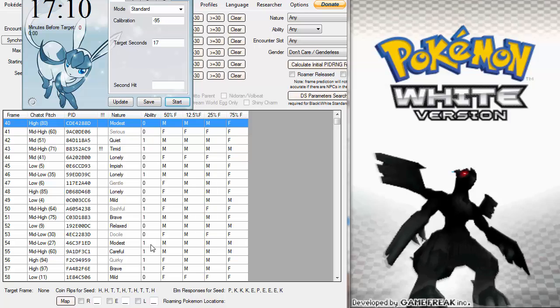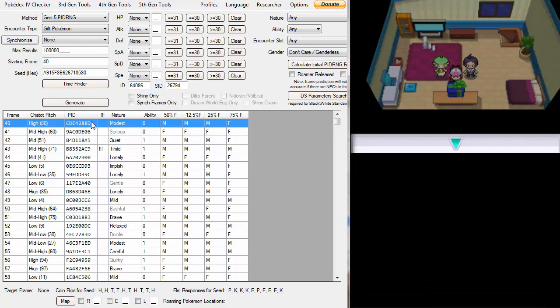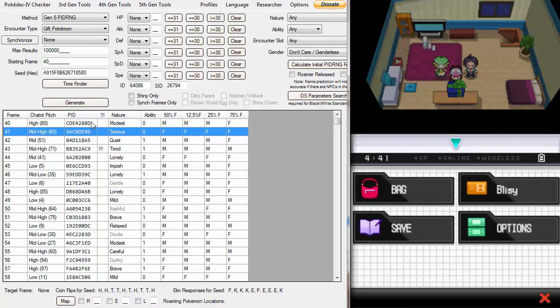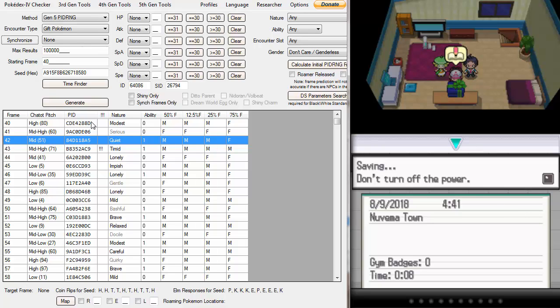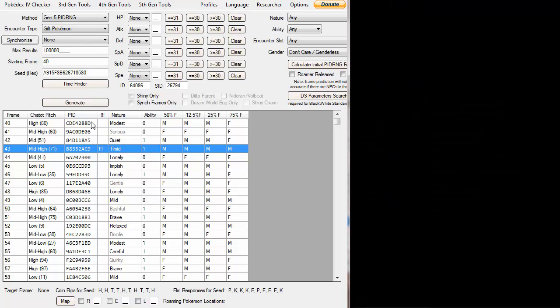We're going to advance from modest to timid. We're on modest right now, so we save — that'll move us down one frame. You just have to save until you're at your actual target frame. It takes a while but, you know, what are you going to do. Do it again, do it again, do it again. One more time and we're on the timid frame.